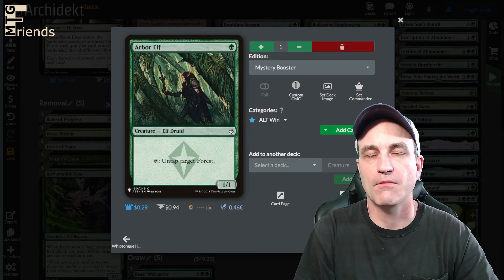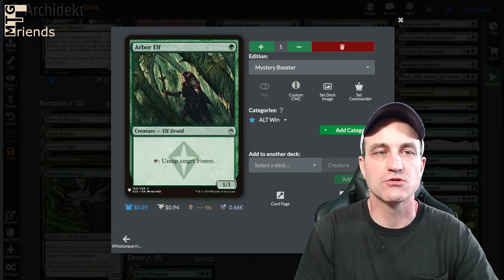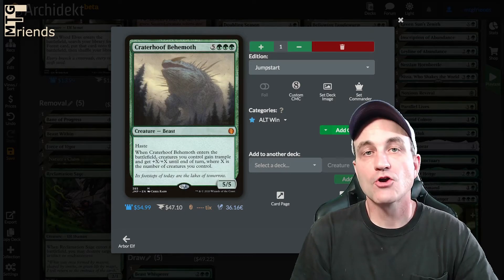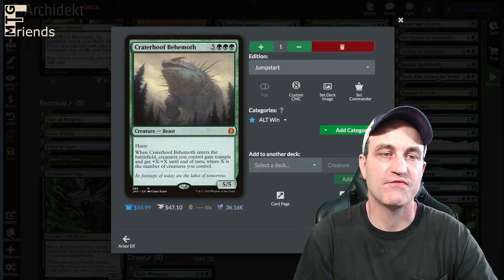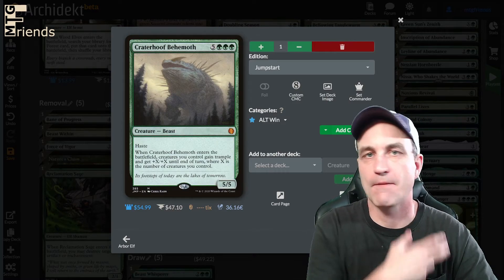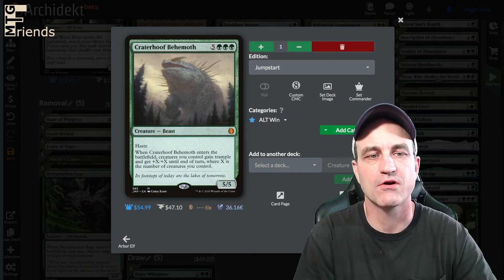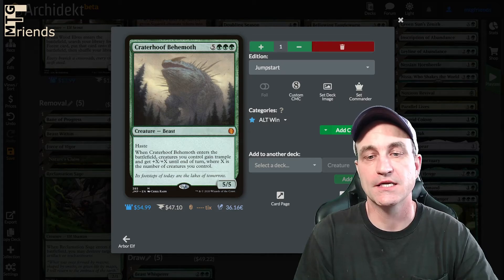Arbor Elf — we have an infinite combo here. Arbor Elf untaps target Forest. Craterhoof Behemoth is where we go tutor to drop it on the battlefield and swing. Whenever Craterhoof Behemoth enters the battlefield, creatures you control gain trample and get +X/+X until end of turn, where X is the number of creatures you control. This is just a win condition.